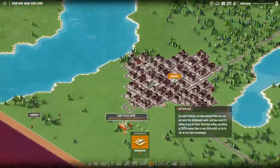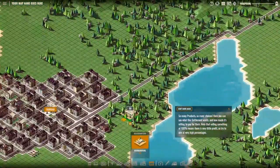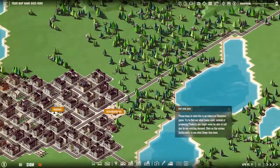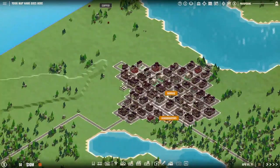First things first, let's start with our HQ. Our headquarters is going to be right there — it fits nicely into the city. Now let's start with the gatherer.